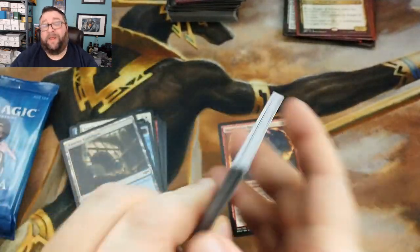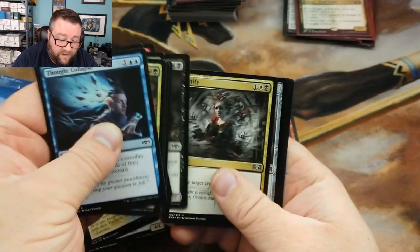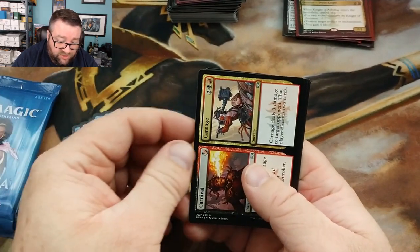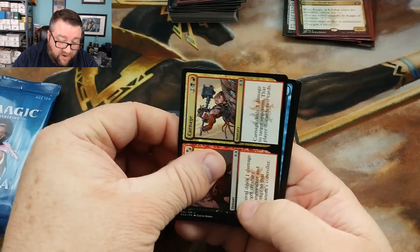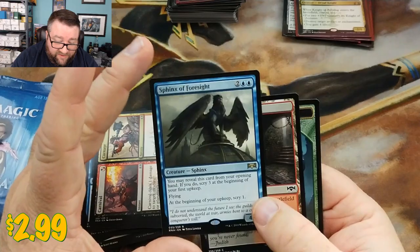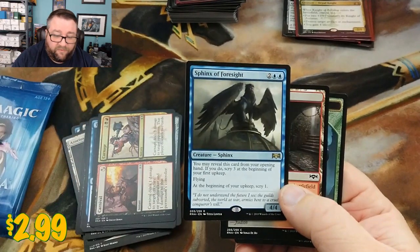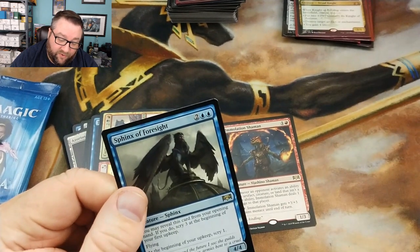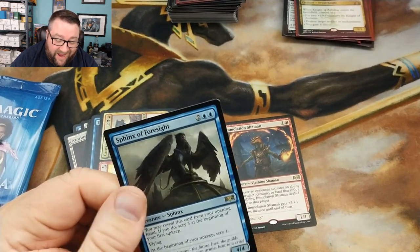We got Mortify, Screaming Shield, Carnival/Carnage, and a Sphinx of Foresight — this guy is so good. A 4/4 flyer for four is good in its own right, you get to scry on your upkeep, which is awesome. The fact that you can reveal it from your opening hand and then scry three at the beginning of your first upkeep — that's gross! That is gross. We're going to call that one a win right there.